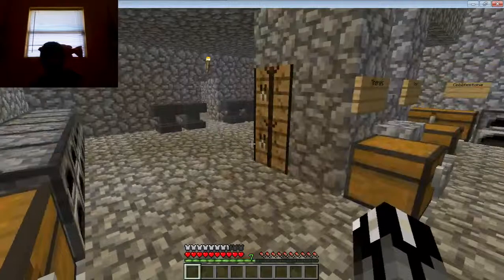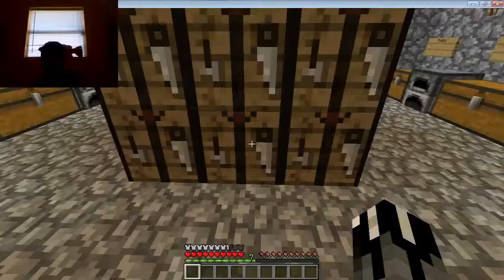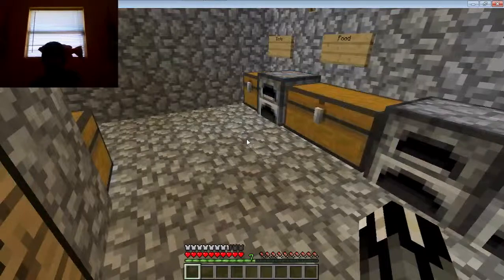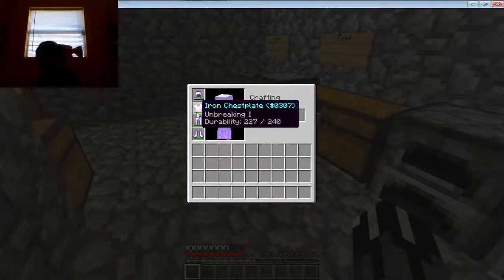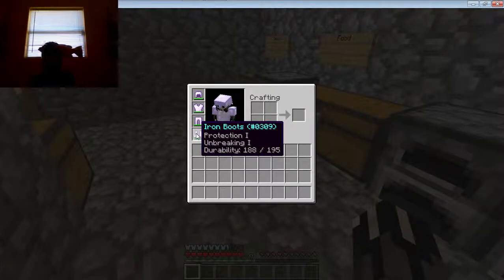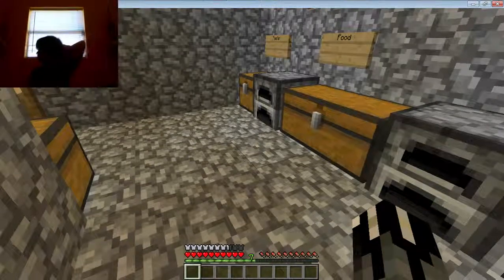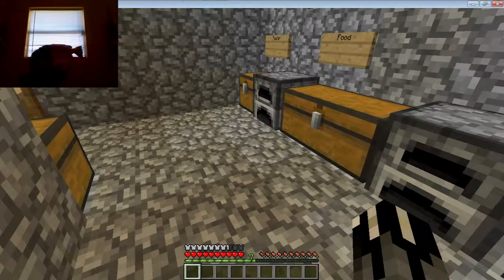That's about it in this world. Oh yeah, I got some crafting tables right here. Got full enchanted iron armor — I got Protection 1, Unbreaking 1, Protection 1, and Protection 1 Unbreaking 1. Excuse my stretching and yawning.